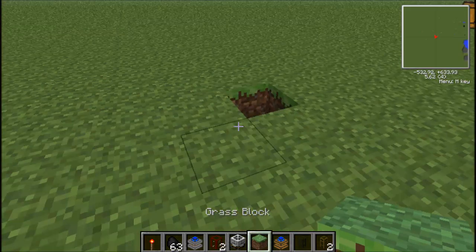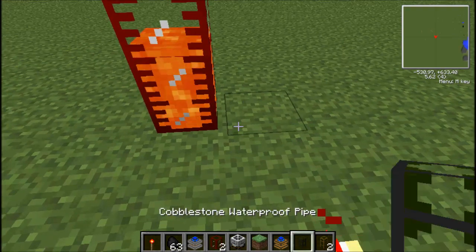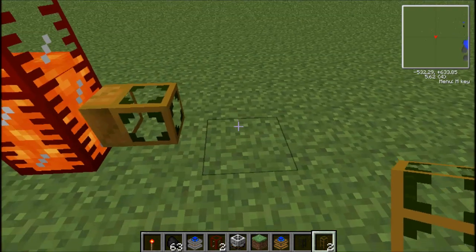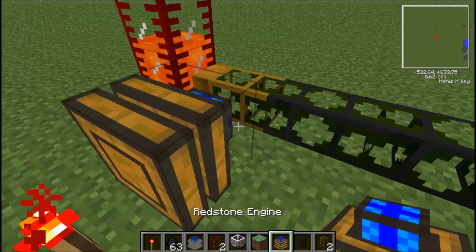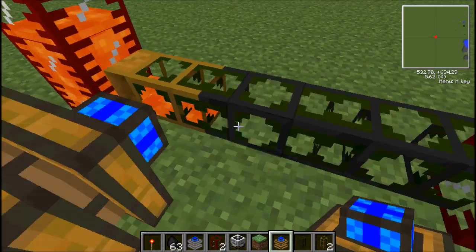We're just going to put that right there. Fill in all the grass blocks. Anyway, back to this. So I'm going to show you what the Redstone Engine does first off — and see, it's just pumping lava.